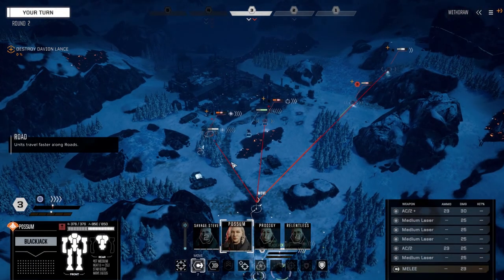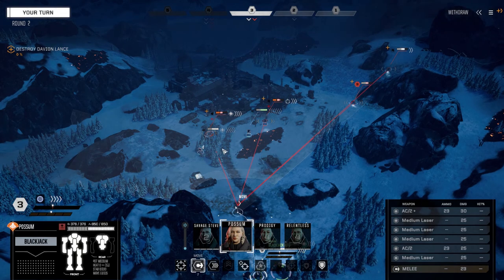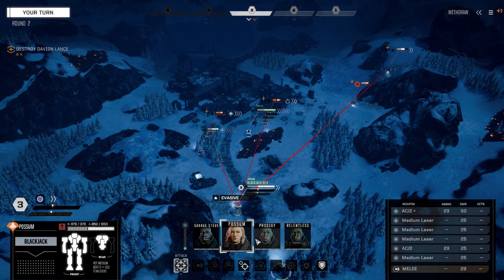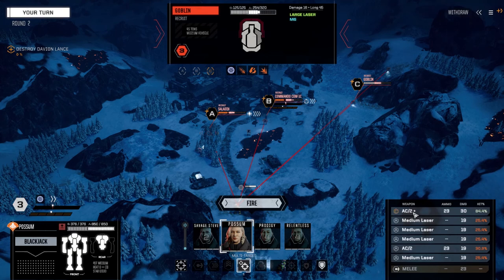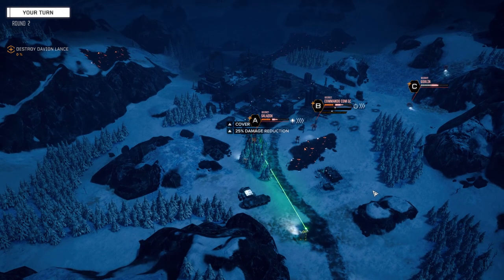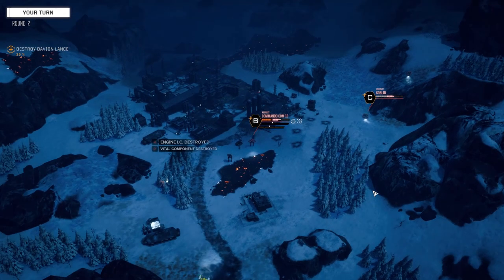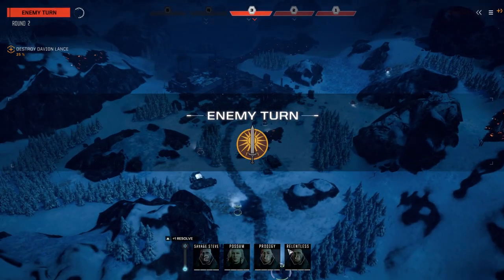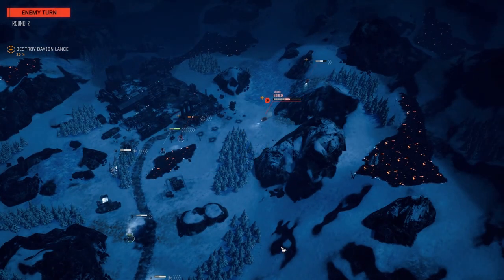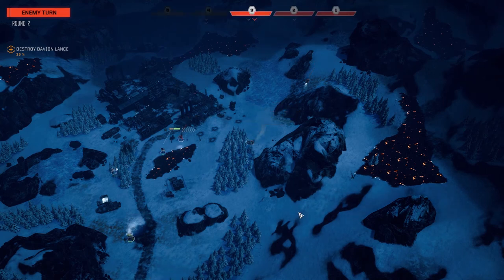Let's see how awesome Possum is — we're going to multi-target. Probably not the wisest move, but we're going to put these guys on C, and two medium lasers on A and two medium lasers on B. That vehicle's gone — let's see if we can take the torso. Yes! Nice shooting. Now let's see if we can blow this vehicle up — nope, okay. Couldn't expect that, but she did a really good job, getting two of the three things I wanted done.